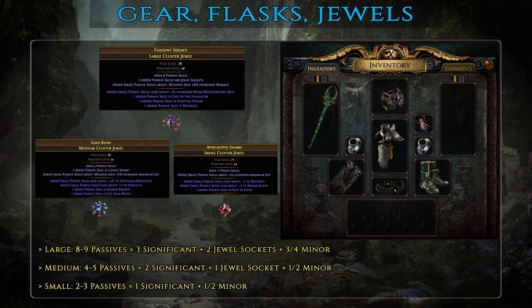For the cluster jewels, I've already talked about the passives you're looking for in the passive tree section. Here I'll just mention the overall structure: the large one should have maximum 9 passives — 3 significant ones, 2 jewel sockets and 3 or 4 minor. The medium cluster jewels should have maximum 5 passives — 2 significant ones, 1 jewel socket and 1 or 2 minor passives. The small cluster jewels can have 2 notable passives, 1 being a mandatory significant. If the cluster jewels have more total passives than what I've listed, you'll be wasting more points than necessary.